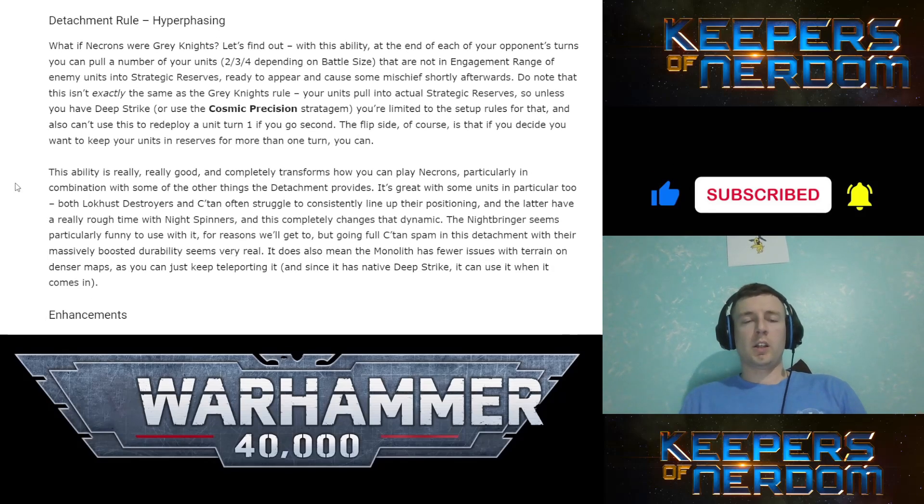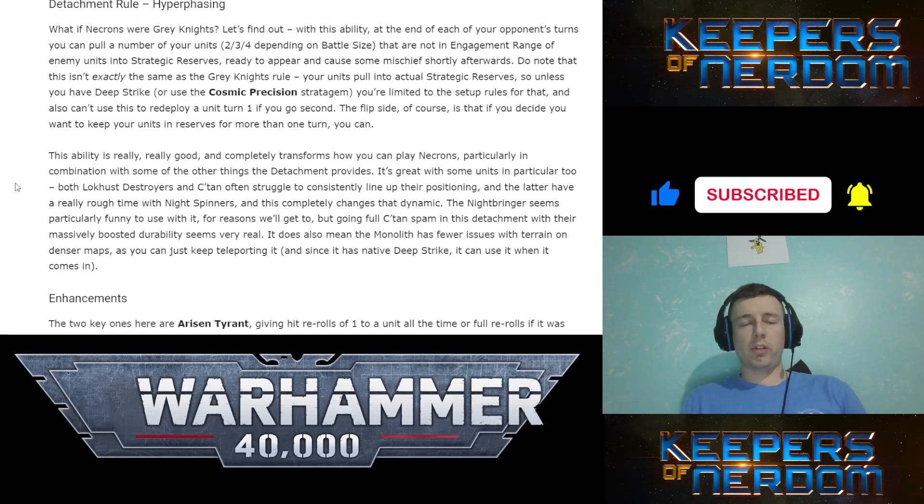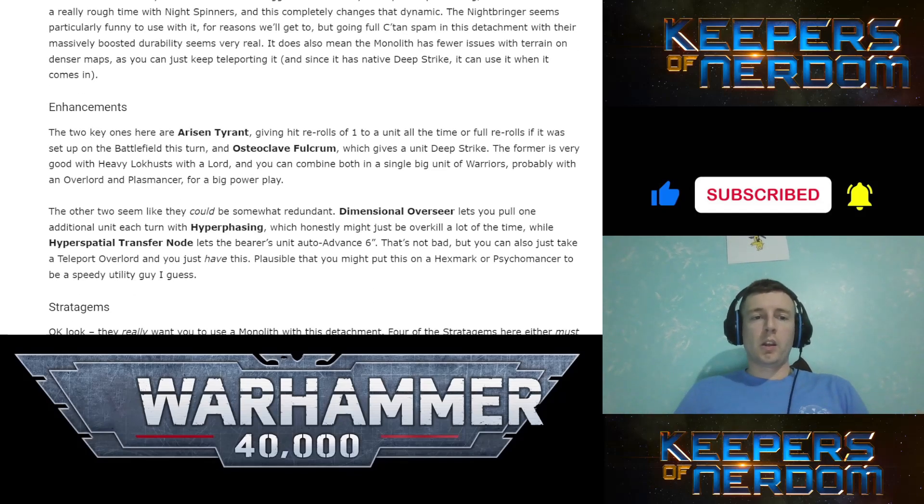Hyperphasing — we've already had this previewed so we won't spend too much time, but basically at the normal size of 2,000 points you get three units that you can shunt back into Strategic Reserves and then deploy. They either have to hold within six inches of the edge of the board, unless they can Deep Strike, then they can go wherever.